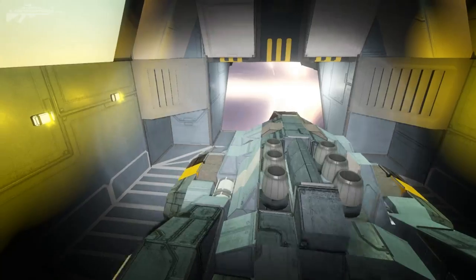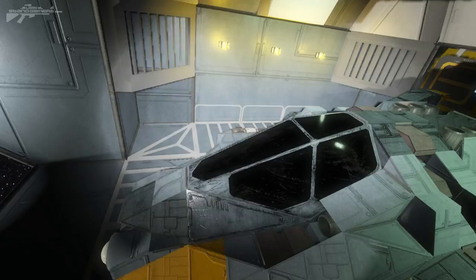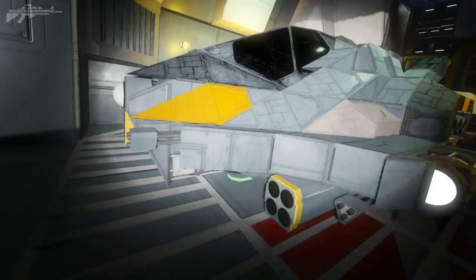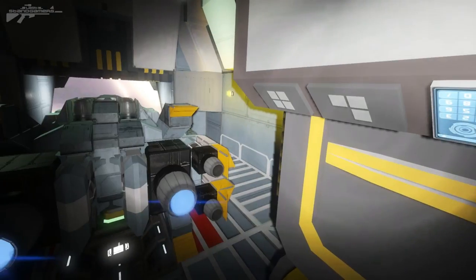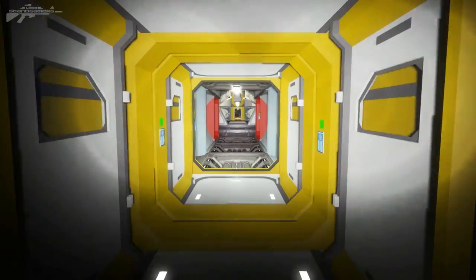Heading to the rear of the ship we've got another fighter. This fighter at the back has some larger thrusters so it's going to be a little bit faster, as well as a single cockpit — a really nice design. There's a little camera on the left so I'm guessing it can be remote controlled as well. We've also got hangar controls here for the doors, so we can close the door and seal the hangar in reverse order.